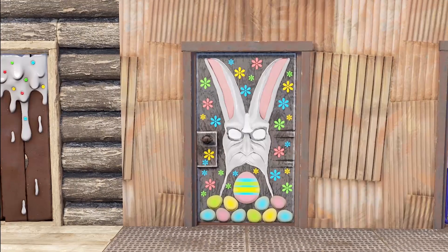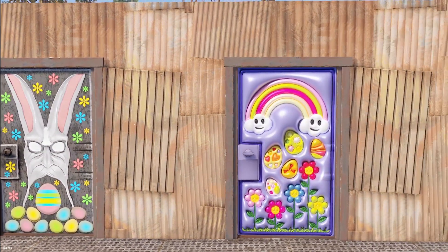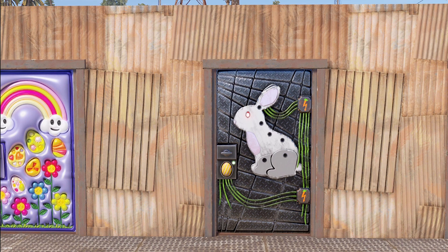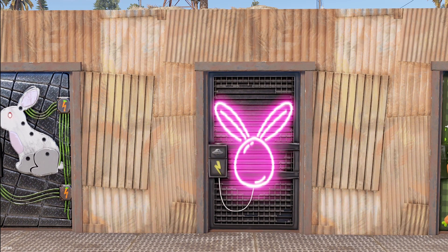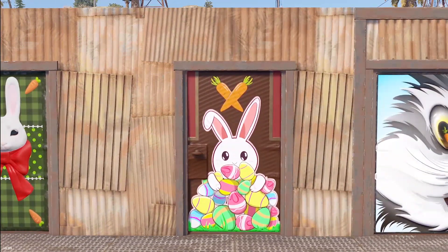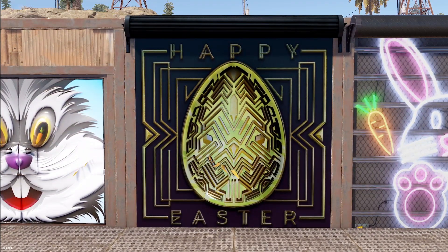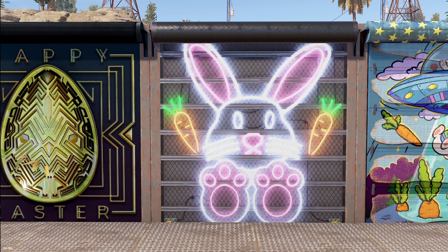Moving on, we've got sheet metal doors. The first is kind of a creepy Easter mask thing — the Old Man Easter. Next is more of a puffy puffed-out door simply called the Easter Door. Then there's the Metal Door Rabbit Warden, which comes in a glow and non-glow version. Then a neon little egg door — the Easter Neon Door — followed by a more traditional Easter Bunny Metal Door. Then we've got the Bunnies Eggs Metal Sheet Door, and something that looks roughly like Bugs Bunny: the Crazy Easter Bunny Double Sheet Metal Door. Then there's an art deco vibe going on with the Garage Door Happy Easter, and a neon bunny design with the Bunny Garage Door.